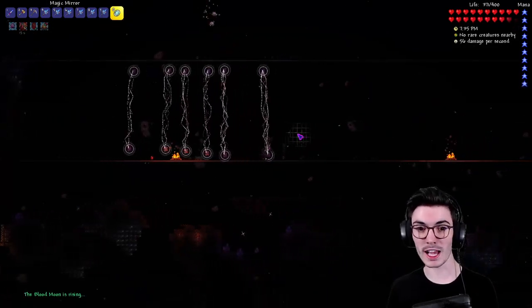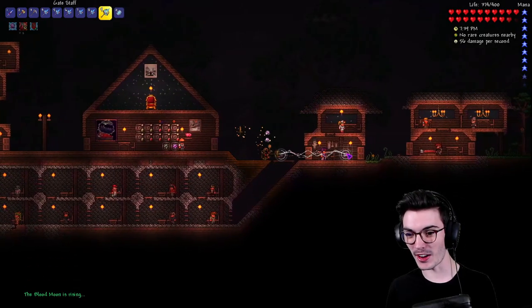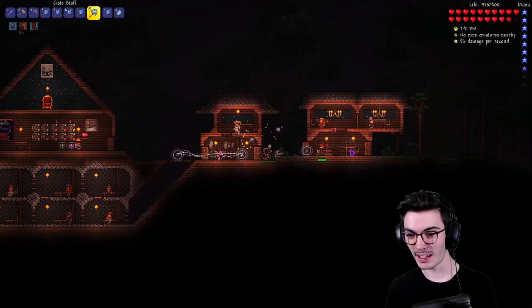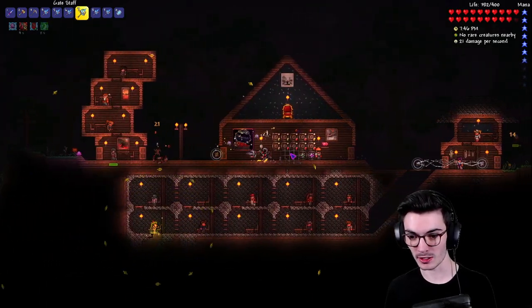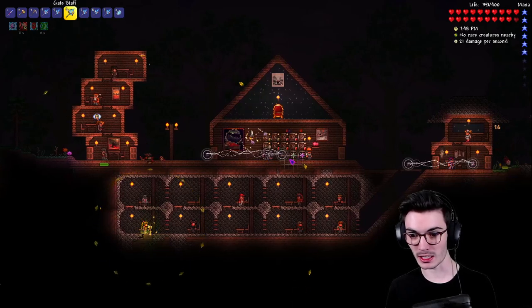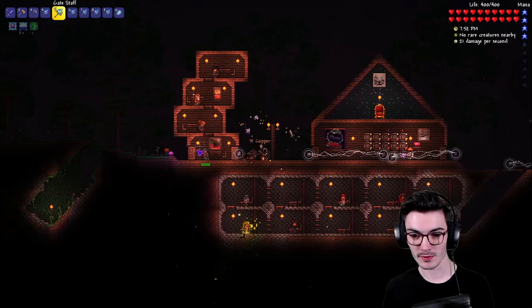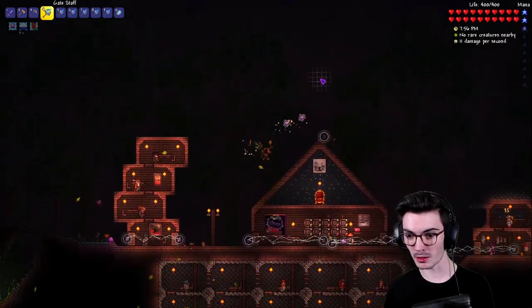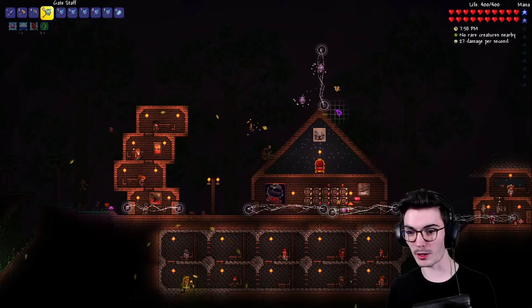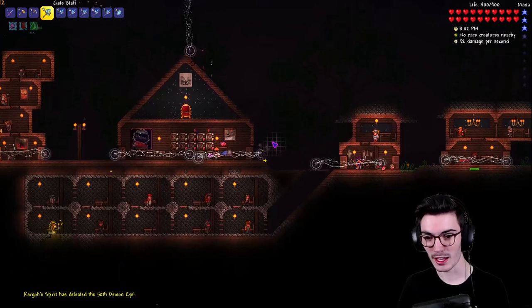Okay, so different Gate Staffs have different sections — I'm going to protect all my houses right here with these force fields. Look at all these force fields — these things are sick! We are now entirely protected. Come get me, Blood Moon — I dare you. Oh, the Demon Eye. We got that guy — okay, I need to shape up real quick.